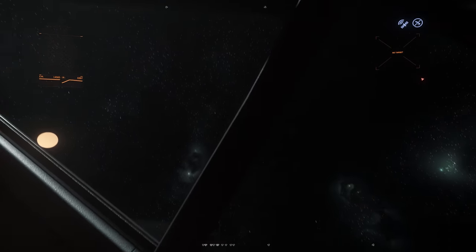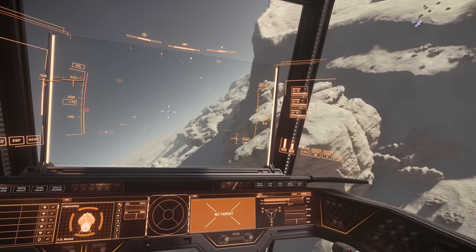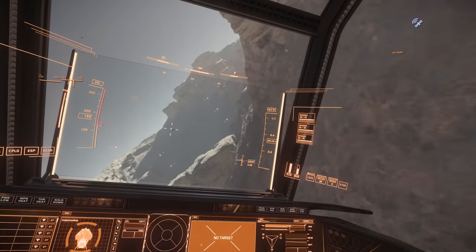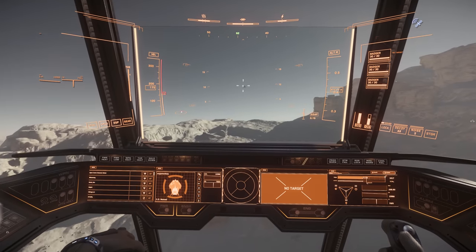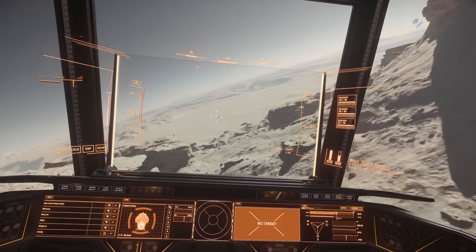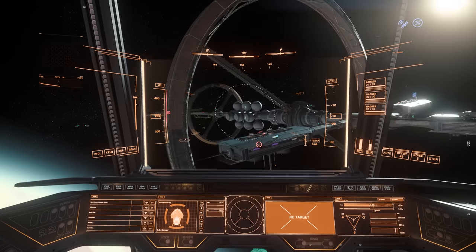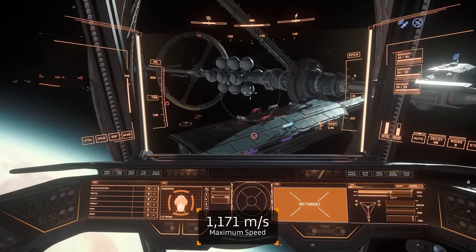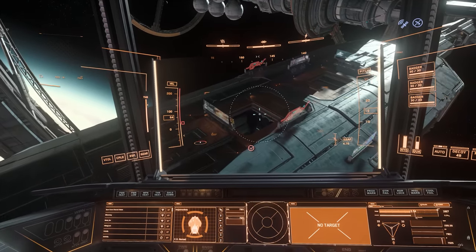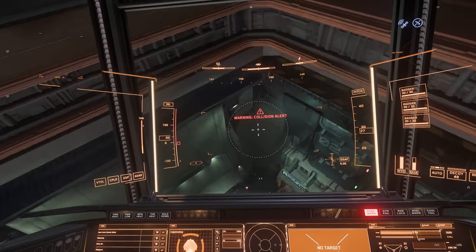In terms of handling, for a space pickup truck the Nomad handles surprisingly well. The SCM speed of 180 metres per second feels really comfortable, which is helpful in a starter ship for a pilot potentially just learning to fly. At those SCM speeds, turns can be fairly tight, manoeuvres can be made fairly late if required, and braking performance is forgiving. But it's possible to push the top speed up to a maximum of 1,171 metres per second, which really helps to cut down travel time between locations – again, a useful feature in a starter ship that is potentially making a lot of journeys.